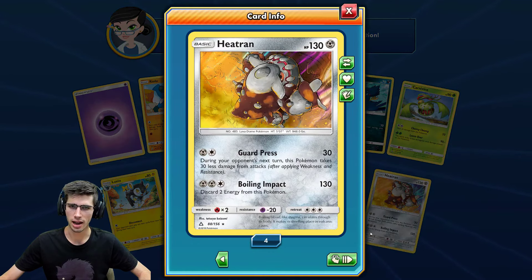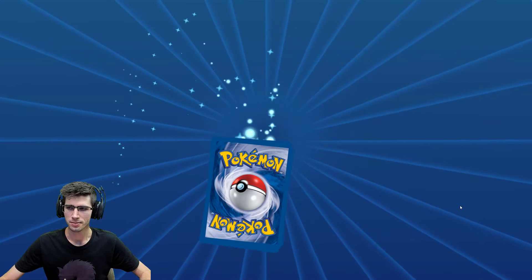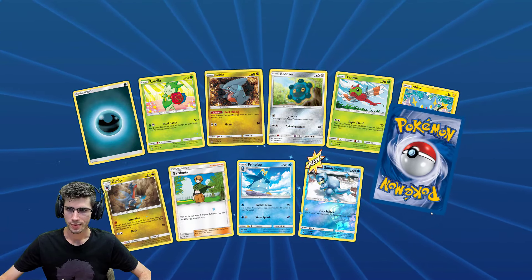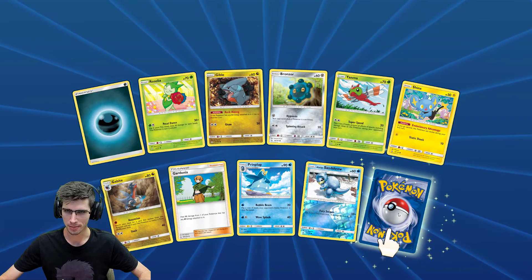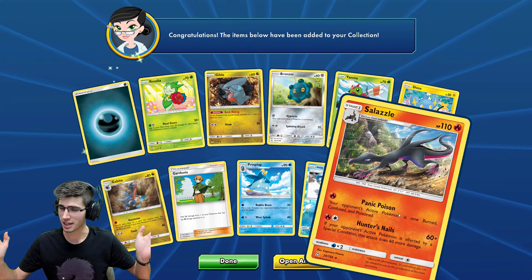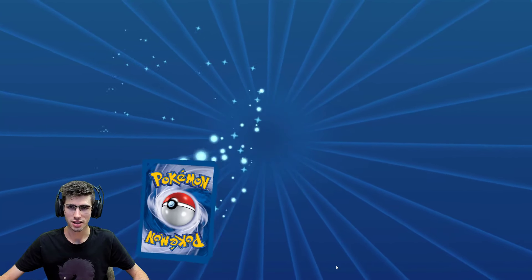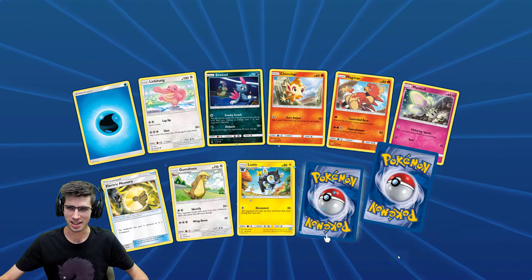We have a Reverse Holo Rare of a Magearna leading into a Heatran Holo Rare — that's a new one. Got a playset of Heatrans now. Alolan Ninetales Reverse Holo — that was a new one; I haven't seen that in like 100-plus packs I've opened on TCGO. That's the first Alolan Ninetales Reverse Holo I've got — crazy, insane.